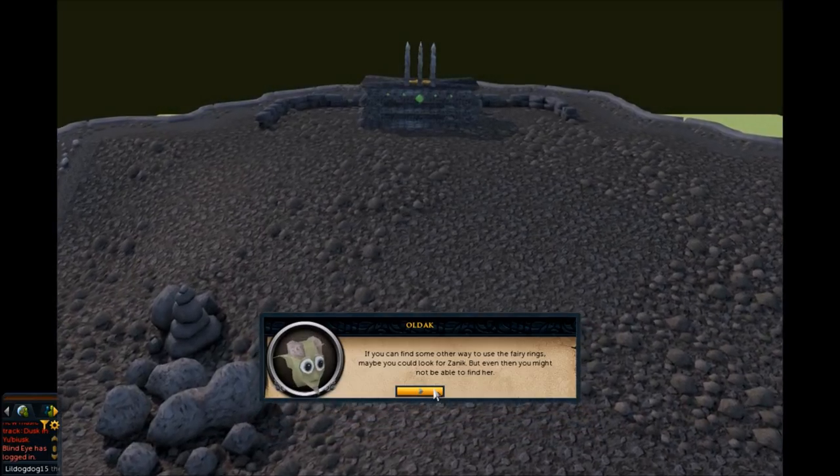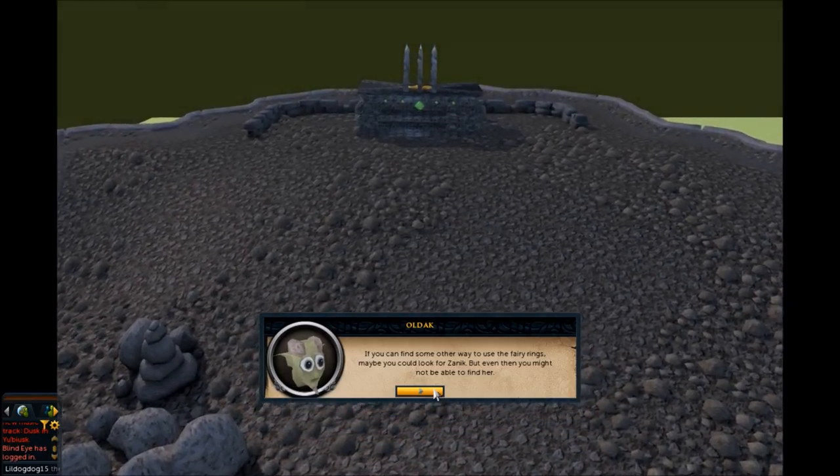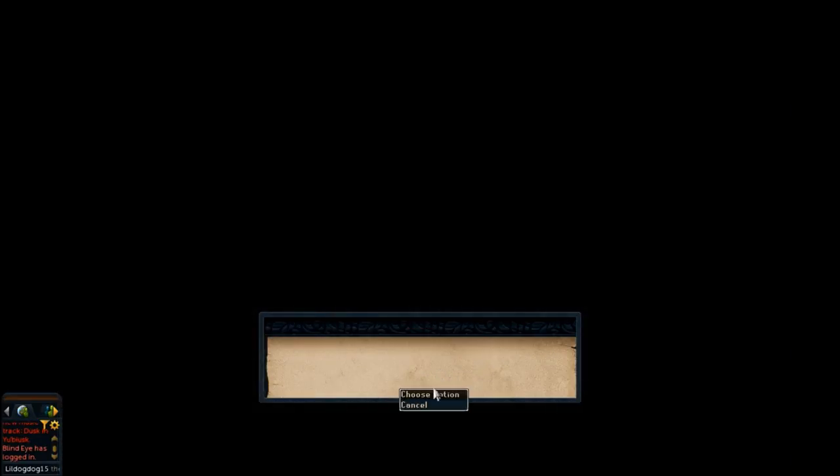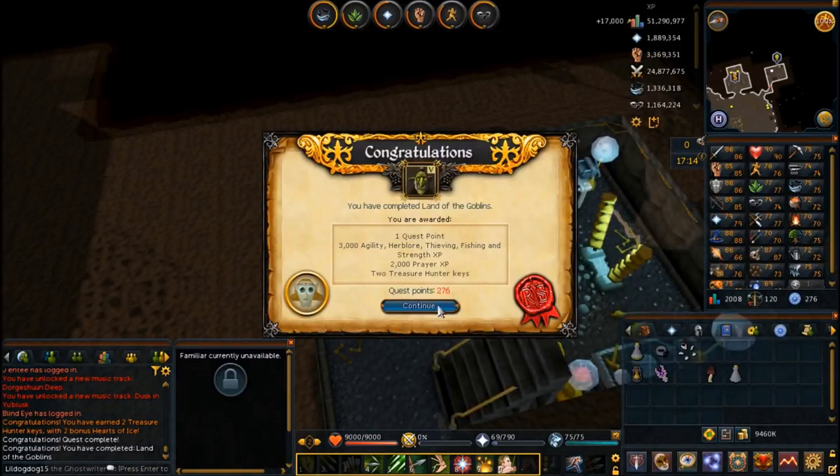Talk to Oldak and tell him exactly what happened to Zanuck — how he basically got sucked into the portal. You ask how we're going to get him back. Oldak says there's no way unless you know how to use the fairy rings. Once you're done with that discussion, that's going to be quest complete.